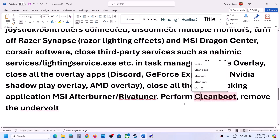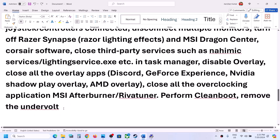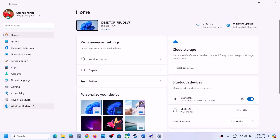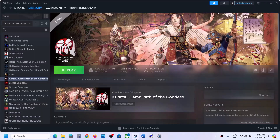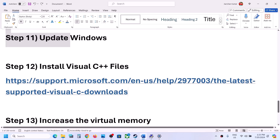If you have undervolted your computer, remove the undervolt and then launch the game. Also, update your Windows to the latest version. Open Windows Settings, go to Windows Update (or Update and Security), click Check for Updates. Once all updates are installed, restart your computer and launch the game.